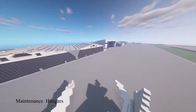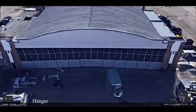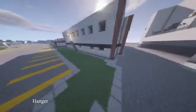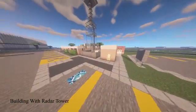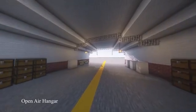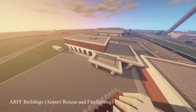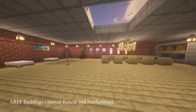Here's some footage of hangars and buildings around them. What you're looking at right now is the ARFF buildings — the Airport Rescue and Fire Fighting facilities — which are always there in case of any emergencies.